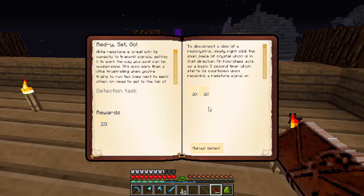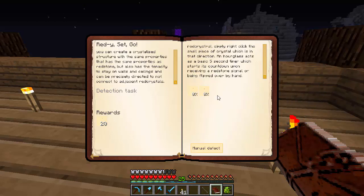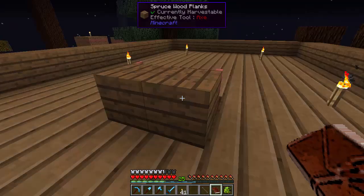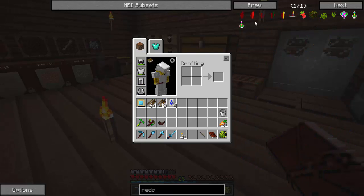Now it wants us to make a red crystal and an hourglass. This is from Automagy, I believe. You can put redstone in a crucible to create crystallized structure with the same properties as redstone — it can stay on walls and ceilings. An hourglass is a five-second timer. So we need four red crystals and one hourglass. But I need a Thaumonomicon — why hasn't it asked me to make one? I can't even find the recipe without it.